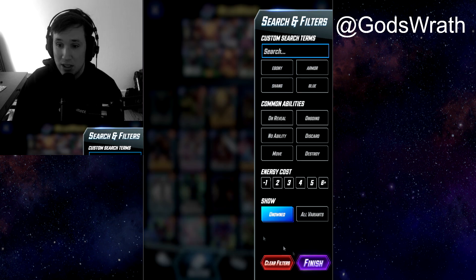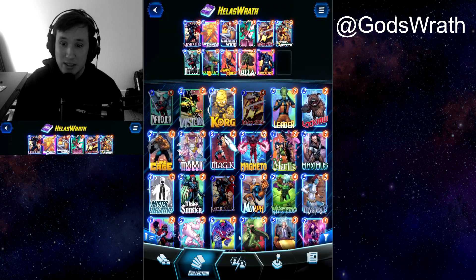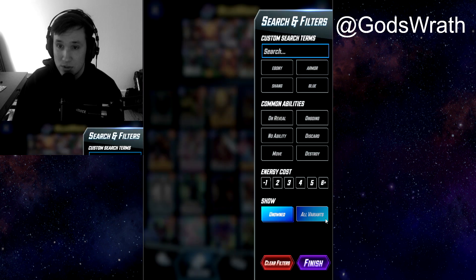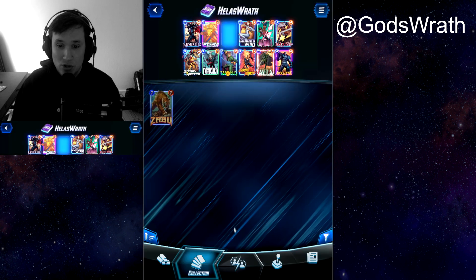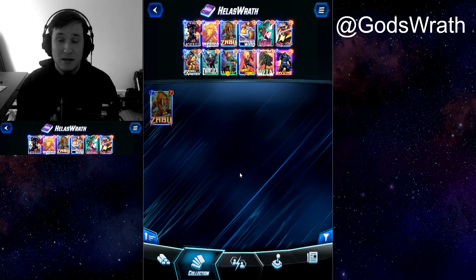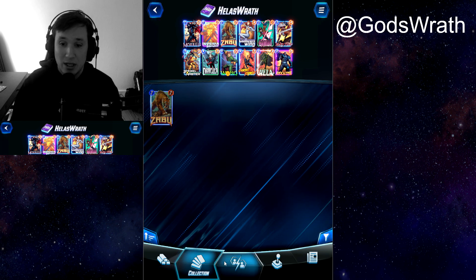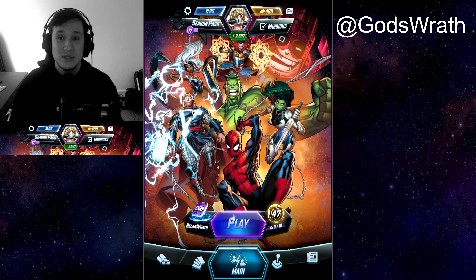But if you don't have Zabu, you can go with Psylocke so you can still ramp up to turn three Wong — that is very much possible. We're going to get into the games right now. If you enjoy this deck, please make sure to like this video and write a comment — super important, I read through every single comment. Just have some fun with this deck and enjoy the gameplay.